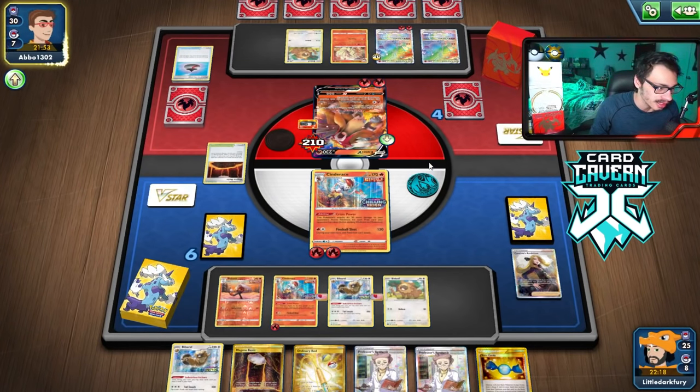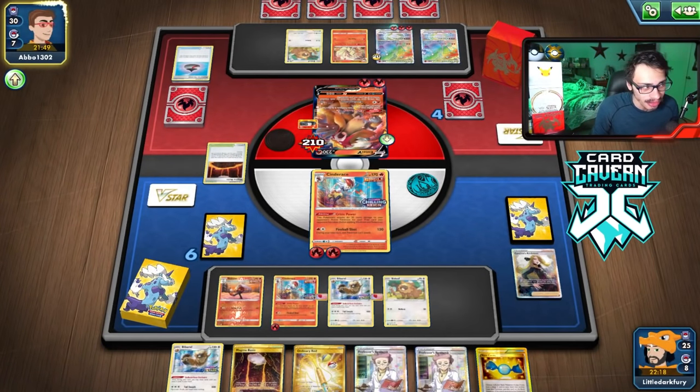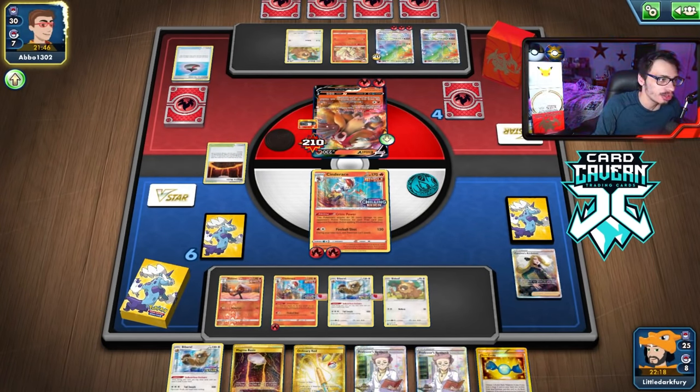I'll get back those two, Air Balloon one of those, and then Cynthia for six. Thankfully we got the energy — I was honestly kind of worried we wouldn't. We don't have a knockout with Choice Belt and can't do the Bibarel. So we're doing 210 damage on Entei and Entei will survive. That's fine. I could sacrifice Bibarel again, and if they have a Boss — if I let them kill Bibarel then Cinderace finally one-shots Entei. They don't have a Boss; they did play a Kindler though. We have to go into Cinderace regardless.